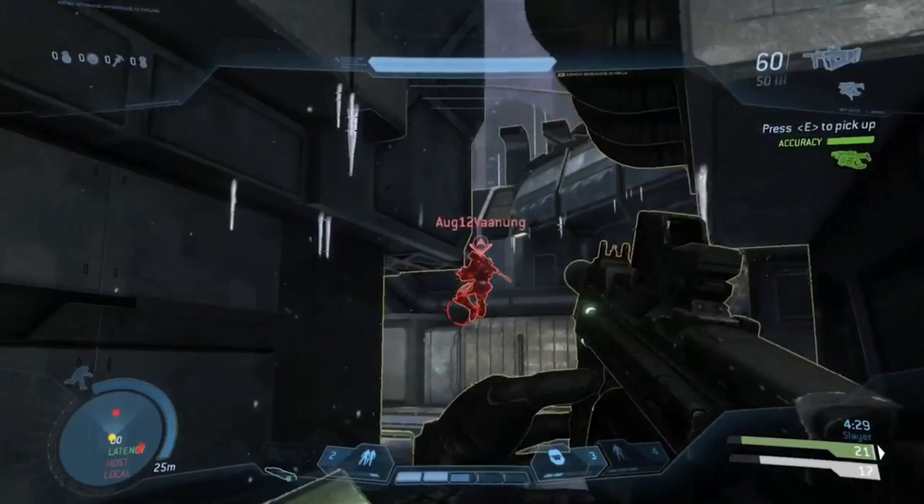In this next clip we have more Visor action. You can notice in the upper right it says press E to pick up Green Mauler with Accuracy Bonus, which is a cool way of trying not to make players remember exactly what little cosmetic modification affects the performance.